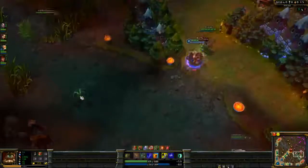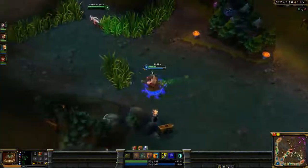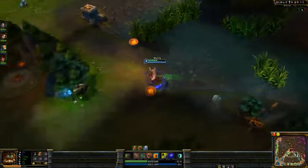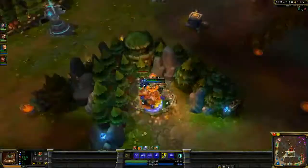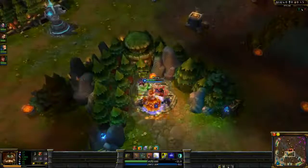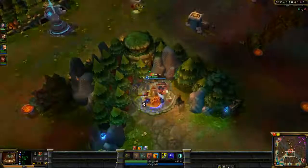I had to get Bear Stance at level 2, which kind of sucks, but it scared them off so it was worth it. With the movement speed masteries, movement speed quints, and Bear Form, once you have your tier 2 boots, Udyr's pretty, pretty fast. I have 452 movement speed with tier 1 boots and Bear Form, so that goes up to almost 500 when I have tier 2 boots.